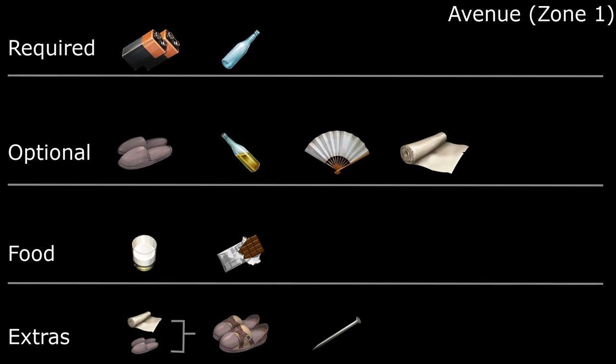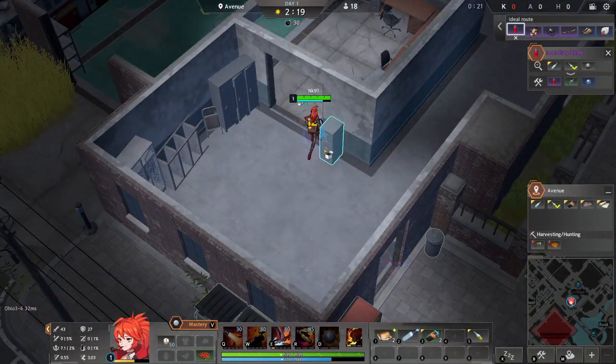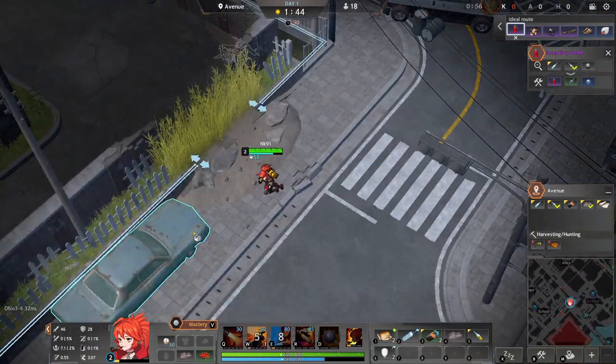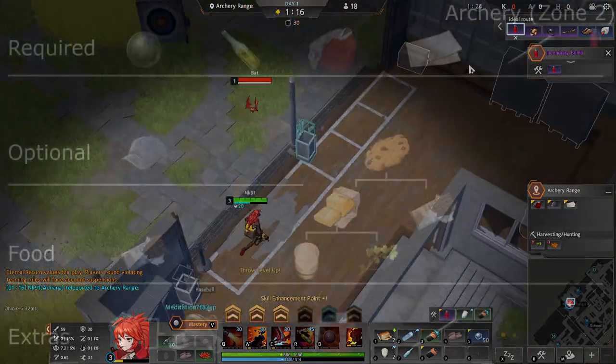In Zone 1, if we build an extra pair of repaired slippers and the Hotel Tree of Life is up, we can turn them into glacial shoes. In this particular game we spent a lot of time in Zone 1 because we got pretty unlucky with batteries and glass bottles, so we had to do some extra scouting around the zone in order to get all the items before we could leave.